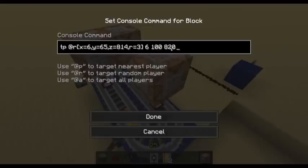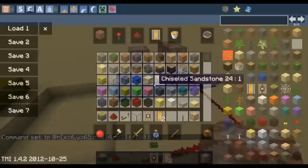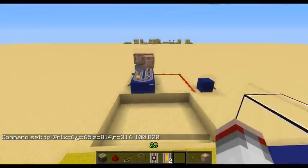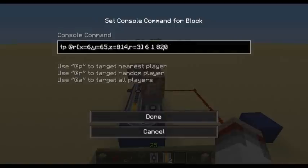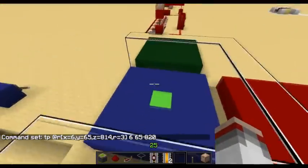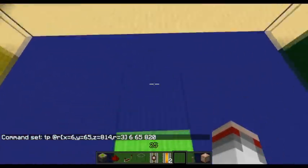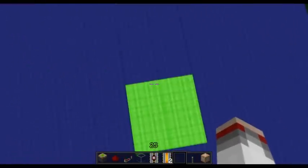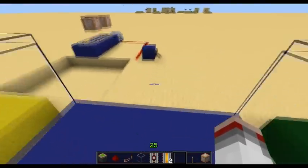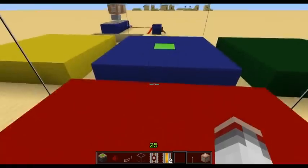And I'm going to teleport the random player here. So now if we flip this on, we've got three spawn points we can jump to. So now we're going to step in here. It's actually sent me up in the air because I didn't change this. 65 — there we go. And as you can see: yellow, red, red, red. It is completely random.